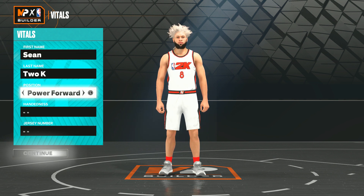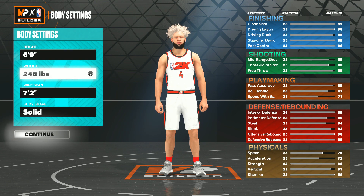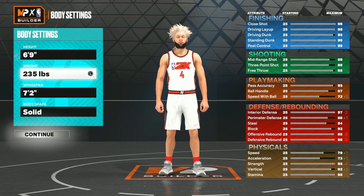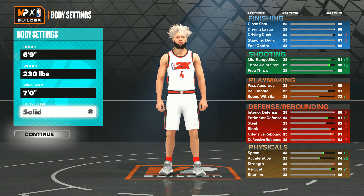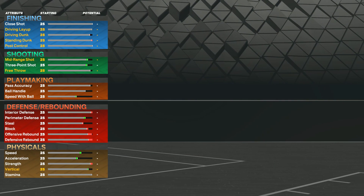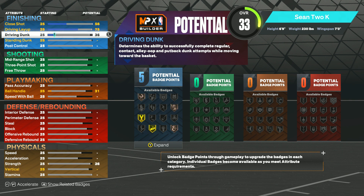For the position, go power forward. Handiness and jersey number don't matter. Height: six foot nine. Weight: go 230 — that keeps a high strength and 80 speed. For the wingspan, put that at seven foot. This wingspan is perfect because we get really good defense, an 87 ball handle, 93 pointer, and good driving dunk with contact dunks still available. For body shape, it also does not matter.